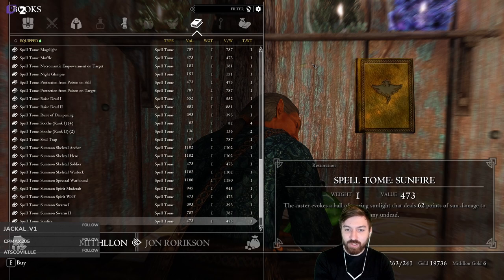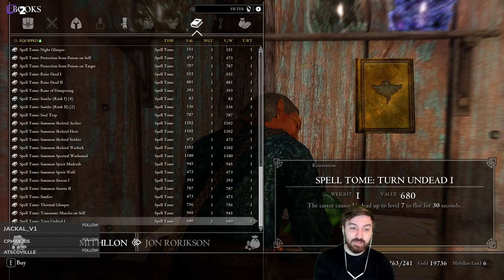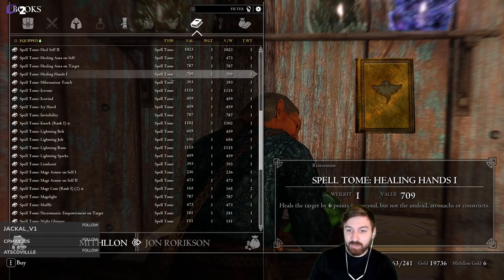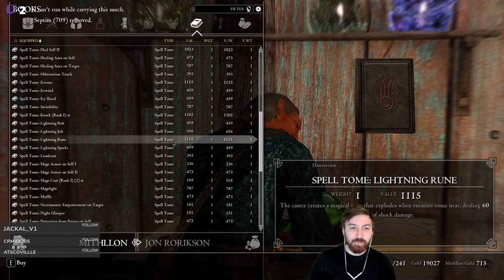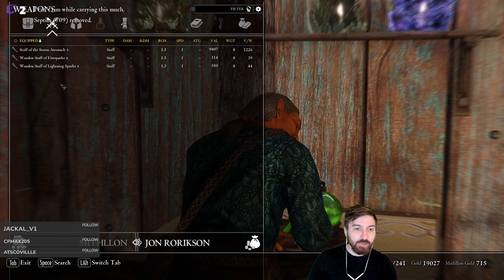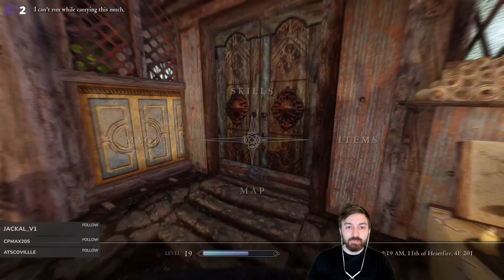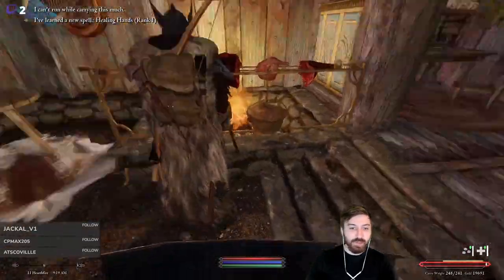There are lots of conjuration things but our conjuration is not a priority. Let's do sunfire. What we'll do is buy Healing Hands - we could just throw healing auras on things. Let's buy Healing Hands and then sell our two staffs. That's a reasonable trade.